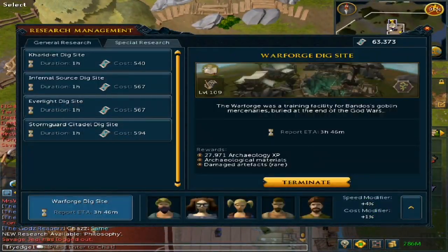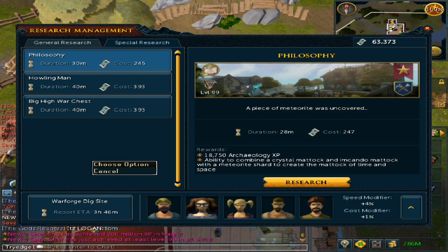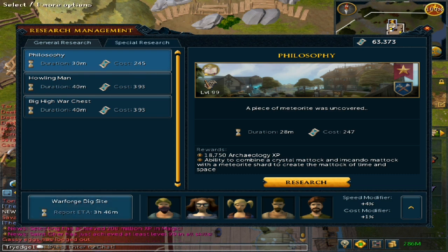From here, go to management, then go to Special, and this will require 30 minutes. After you have done it, the reward is that you will be able to find a Crystal Mattock and an Encandlematic, with the shard to upgrade the Mattock of Time and Space. I will get back to you in about five hours, as I currently already have a dig site research team in process.